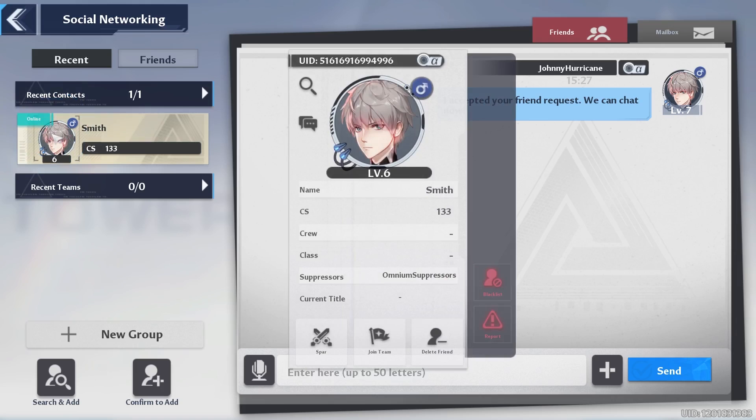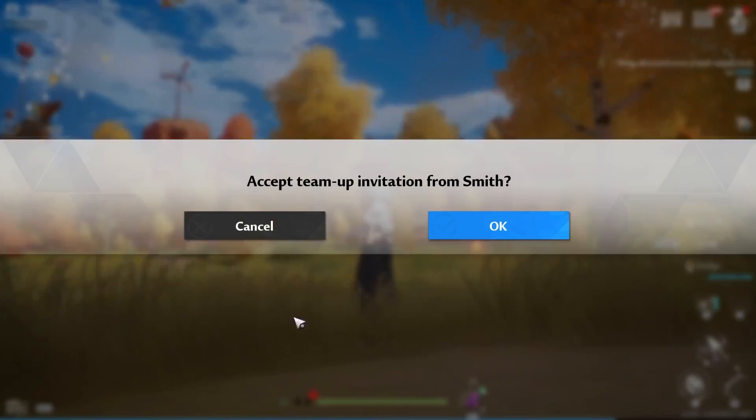From there you click on their picture. If they invite you, it's 'Join Team' — you can see it down there. If there's no invite yet, it'll be 'Invite to Team.' But if they invited you, click 'Join Team.' It'll also appear on the main page; you just click accept.